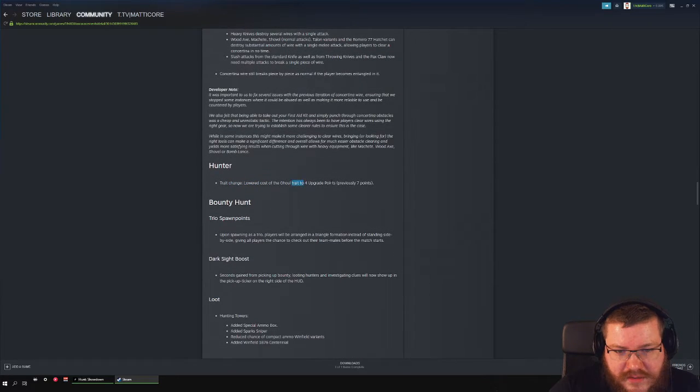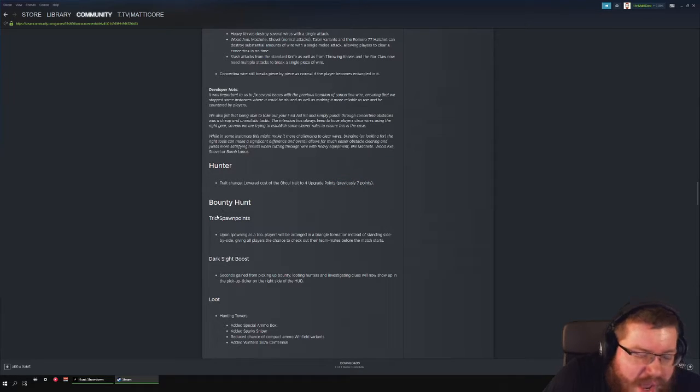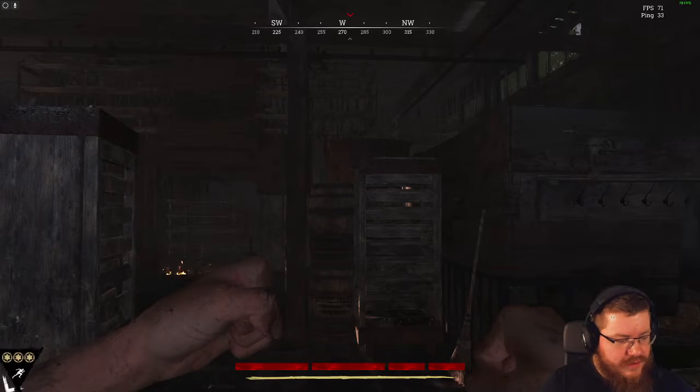Hunter trade costs have been lowered for the ghoul — that's okay. Trio spawns now place you in a triangle formation. When looting hunters, what you picked up now shows up in the corner of the screen.